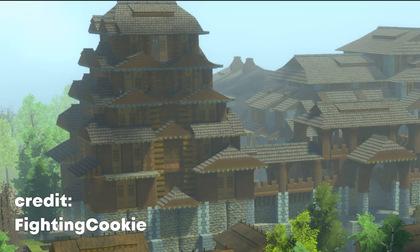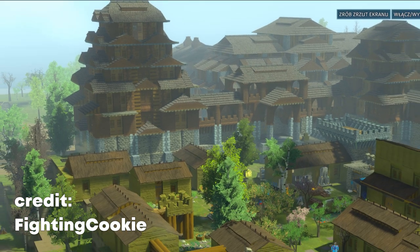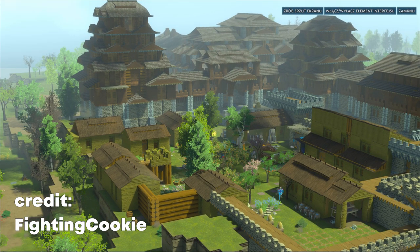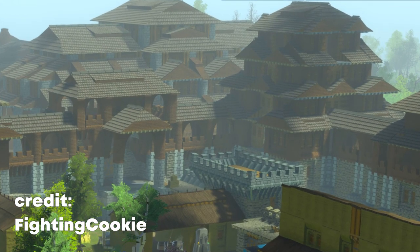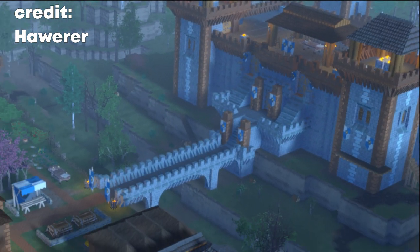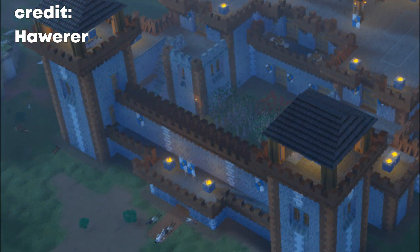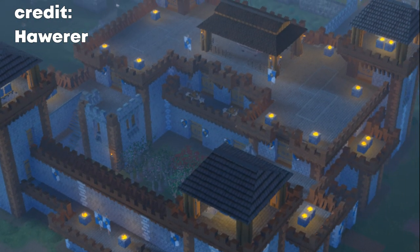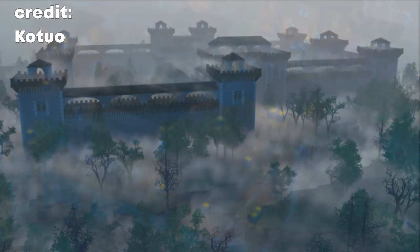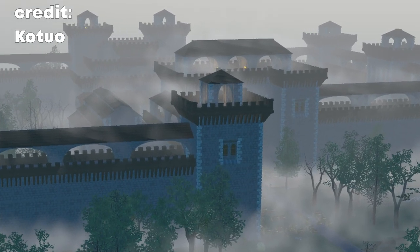The player going by Fighting Cookie built a settlement which looks like Asian architecture — I'm just not sure whether it looks more Japanese or Chinese, perhaps depending on the time frame. Javier created this fantastic settlement and main castle where night shots really bring out that old-fashioned look, especially with the clay block wall and tower edges. Might be a square castle with a courtyard but it's really well done. Cotuo did something similar with some notable design differences, harder to see in the fog at night but no less beautiful.